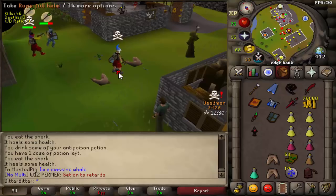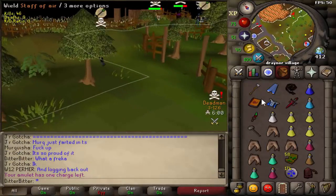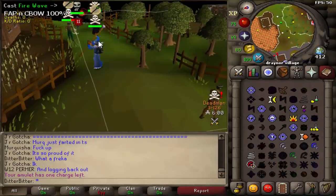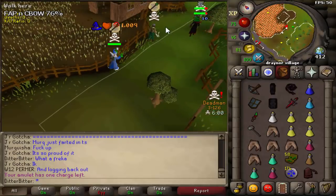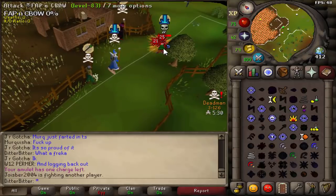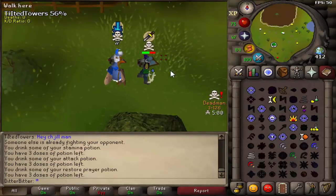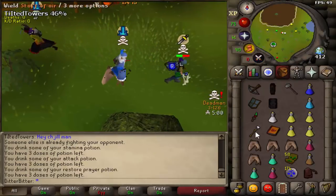My friend Perp was streaming and he's getting multi-loged by two people, so I had to go help my boy. A bone crossbow level 50 account started helping us and we caught one of the guys in multi. The other guy ran away when he saw me coming. We froze this guy in multi and pretty much one-shotted him with fire wave - me and Perp. He had like a 21, I hit a 25, the bone crossbow guy hit a 5. Then I started chasing the other guy.